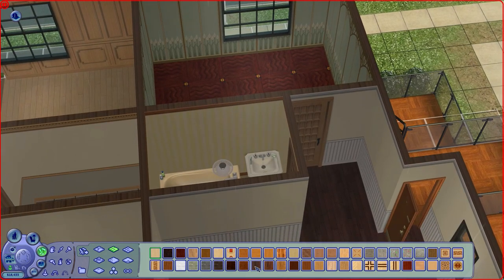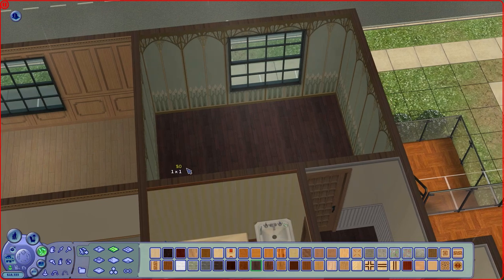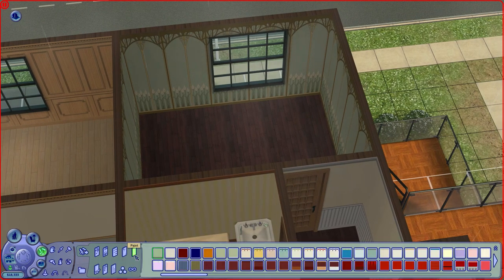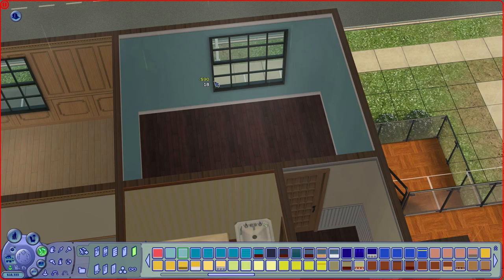I almost want to just do the same wood floor throughout because, really, when you have an apartment like this, the floors tend to be the same. At least in the apartment that I lived in, it was all just the same beige carpet throughout. So let's just do paint again — maybe this one? That's nice. Yeah.